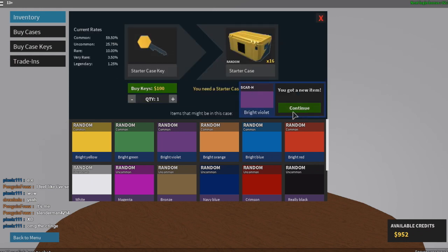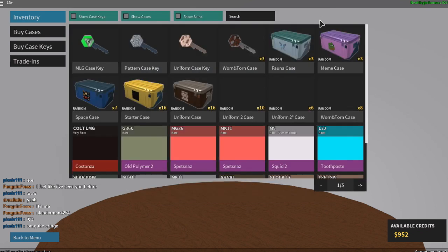It's going to give you some random thing, and when it says you got a new item, click on the item, then click continue and exit out.